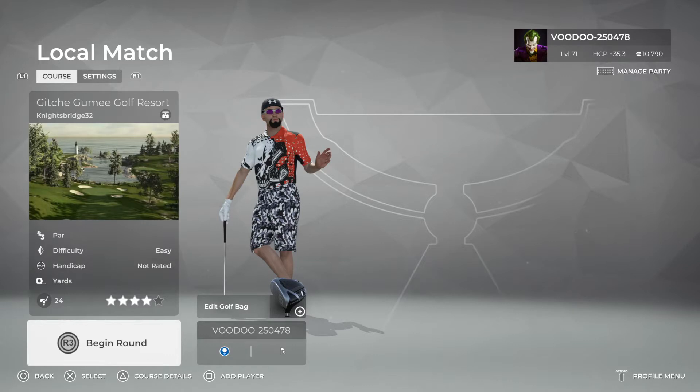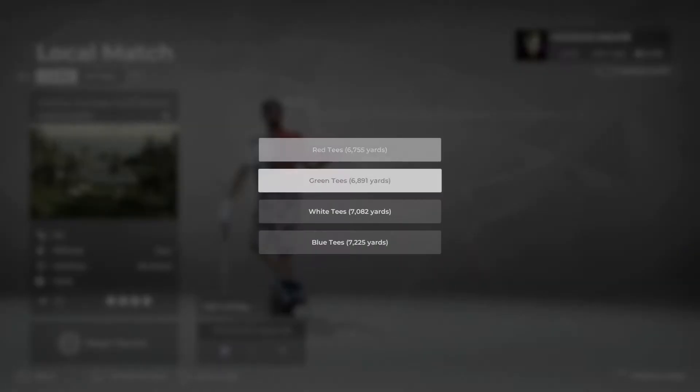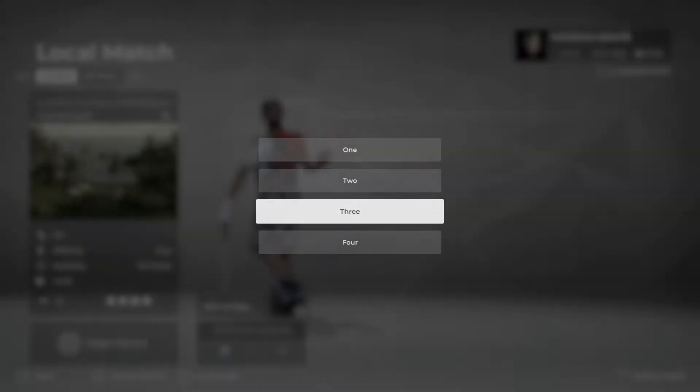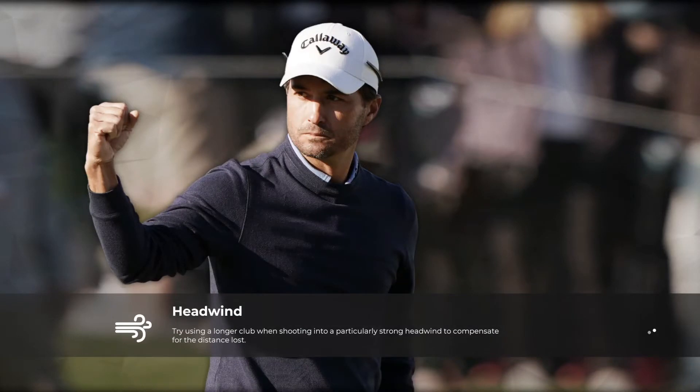Hey guys, welcome back. We are playing more PGA 2K21. A big shout out to Jerry Shields, Ninja underscore prime, and of course the infamous Mr. Bellamy. Off the back piece as always, and pin set number three — let's see what this course offers us.